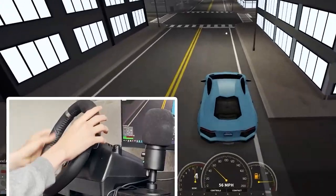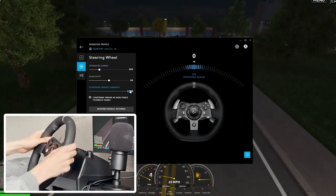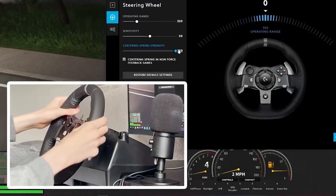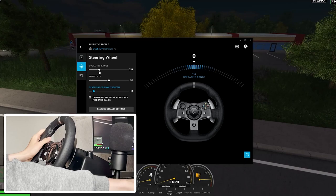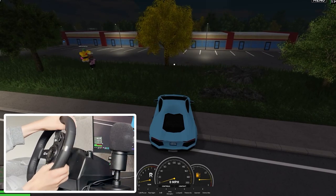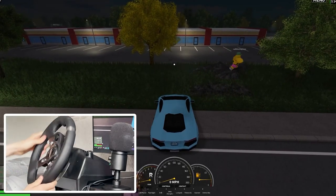Maybe we can join the police team and check that out. I want to show you the settings — here we have spring strength. If I increase this, you won't be able to see but it's actually really really stiff right now, so hard to turn. Then we have other settings — I like to have it at 10, that's a good amount. We also have operating range — it's set to 360 degrees right now, that's easiest for Roblox. When I steer it, it only goes 360 degrees, and as you can see this is the max it will go.